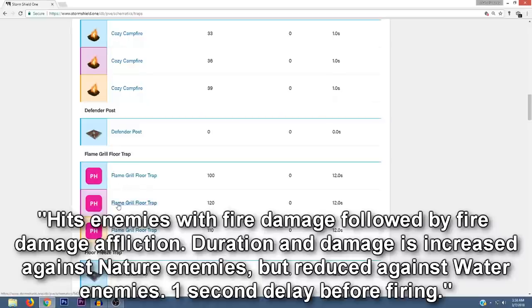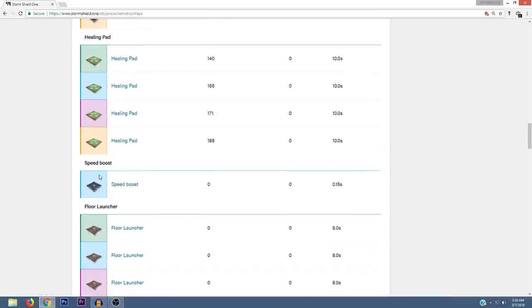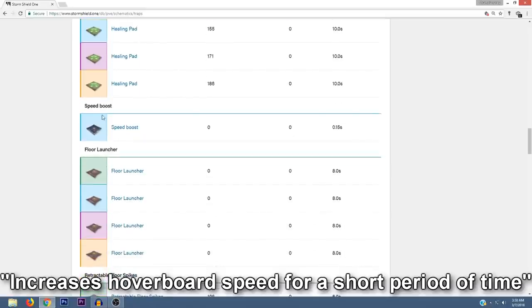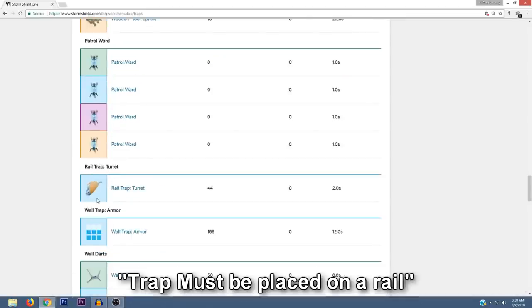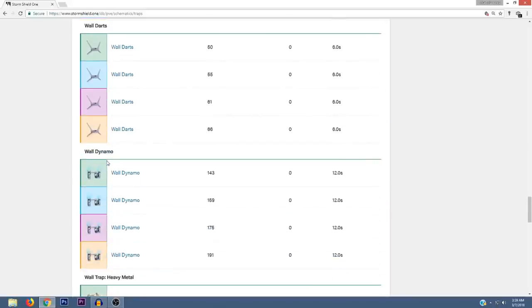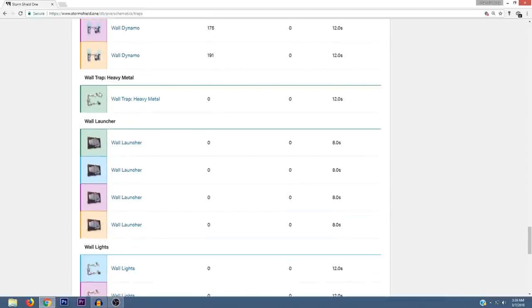Another new trap is called the Flame Grill Floor Trap, and I'm assuming that's going to burn the husks — really looking forward to trying that one out. They also have freeze traps, healing pads, and speed boost which I've covered in a previous video. There's also going to be a Rail Trap Turret, which is another one I'm really looking forward to. Let me know what you think about that rail trap turret. I'm not sure what Wall Trap Armor is at the moment.